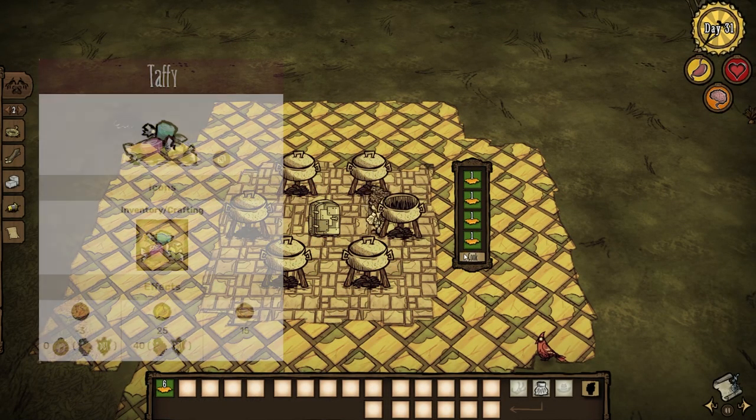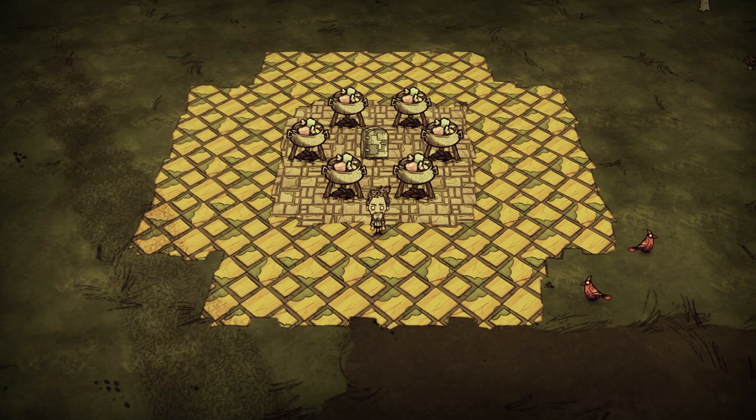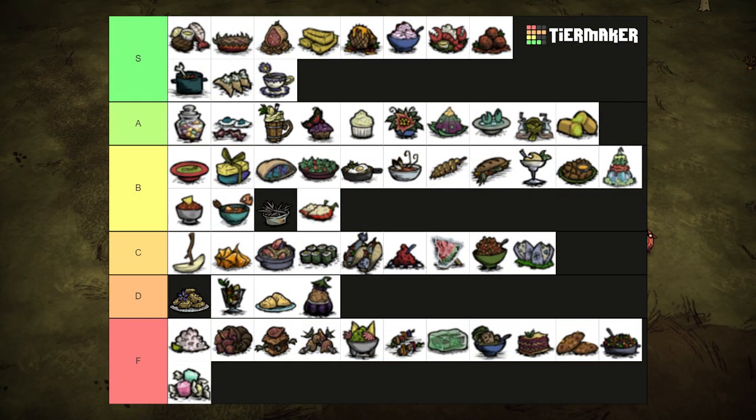3 honey in a crock pot gives us taffy, which takes 3 health from you and restores 25 hunger and 15 sanity. Don't waste that bee goo. This dish is all empty calories anyways. F tier.